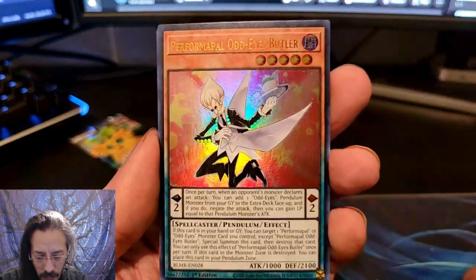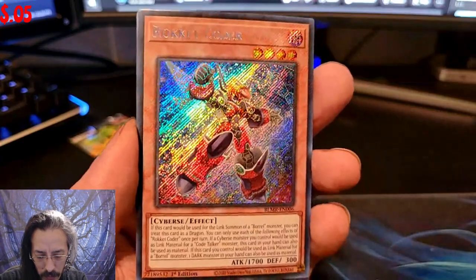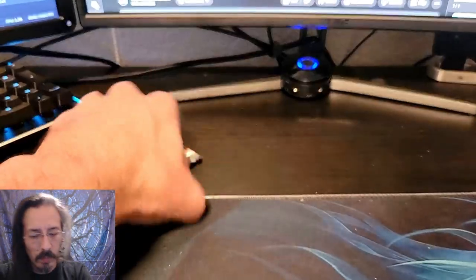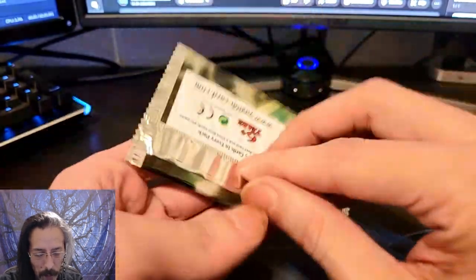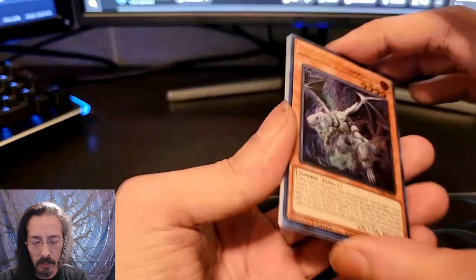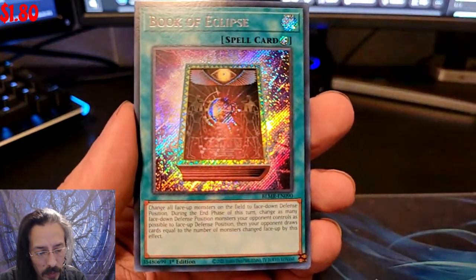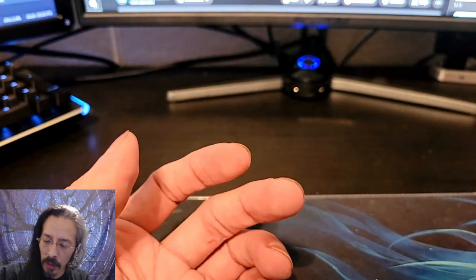We got Performapal Odd Eyes Butler, Sprite Smasher's, Rocket Coder, Guard Mantis, and Celestial Apparatus Taseya. This is our last pack — let's see if we can pull a Quarter Century. Ghost Diverin the Underworld Dragon, Performapal Classic Kariba, Book of Eclipse, Baby Spider. No QCR on this one. Not bad, not bad.